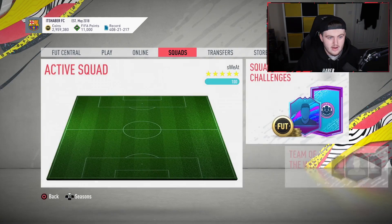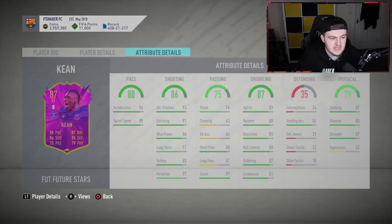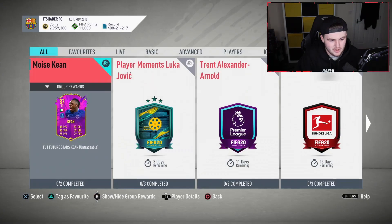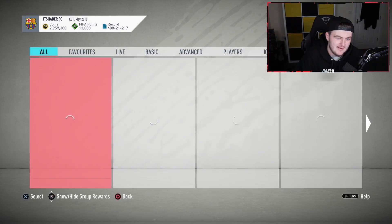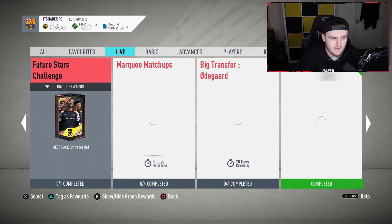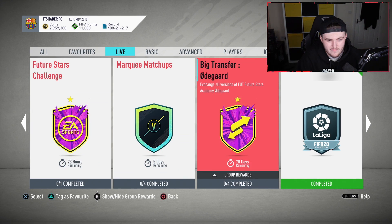Let's have a quick look at SBCs. We've got the Moisey Keane SBC — pretty interesting card. Not the biggest fan of it, to be honest. I don't think I'll be doing it unless it's super cheap. It's two squads — 93 and 84 rated. Maybe if we get upgrade packs, I'll probably do it because it'll probably be easy. We've also got a Future Stars Challenge.